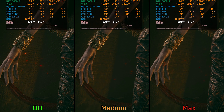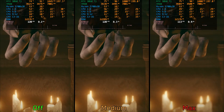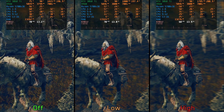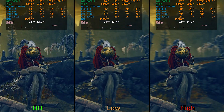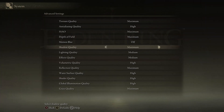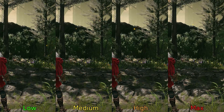Moving on to depth of field and motion blur: in Elden Ring, the depth of field effect is primarily used in cutscenes, and this setting controls the intensity of that effect. Performance-wise there is a small impact of around three to four percent when going from off to max. Motion blur also has a negligible performance impact, so if you like these effects, don't worry about the performance and keep them at the highest quality.